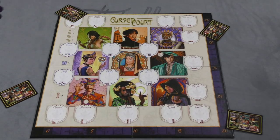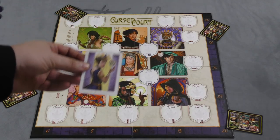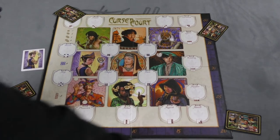Now the year has 4 seasons, and each season at the beginning we're going to reveal 1 card — here we have the priestess — and we set it next to the board.